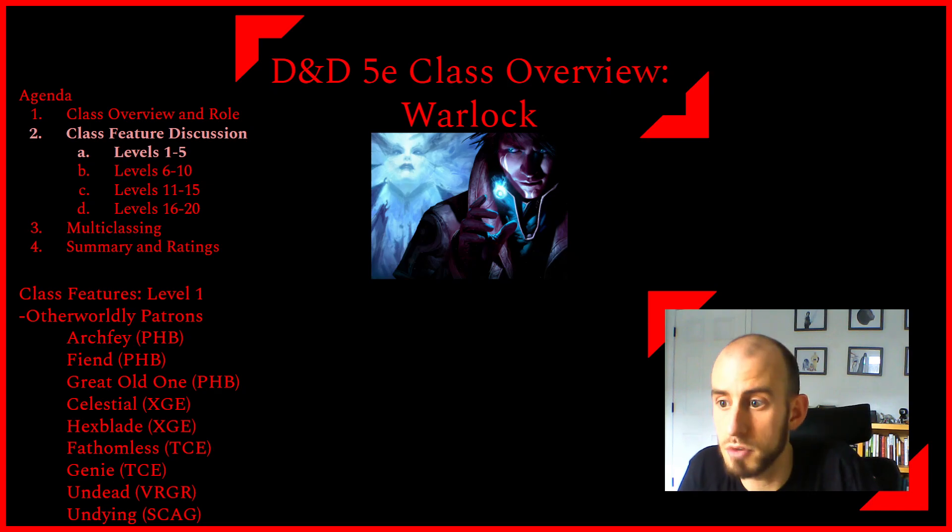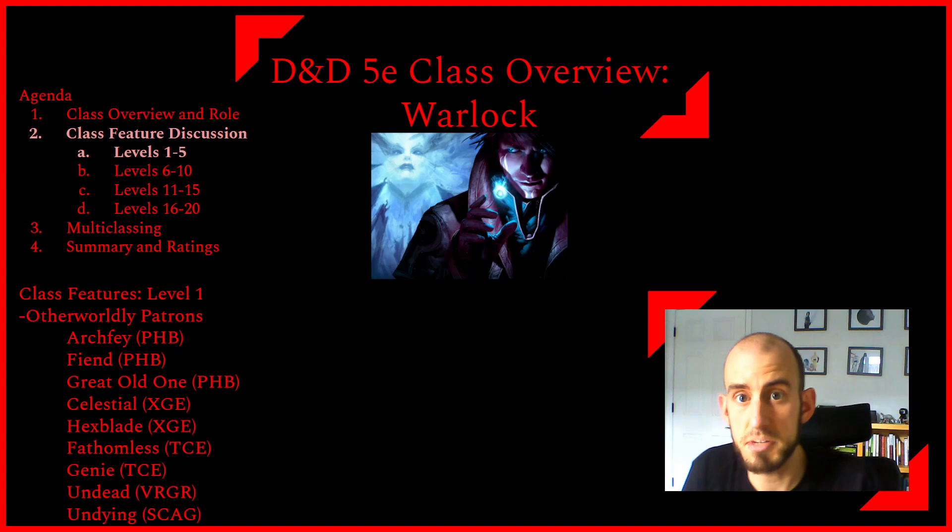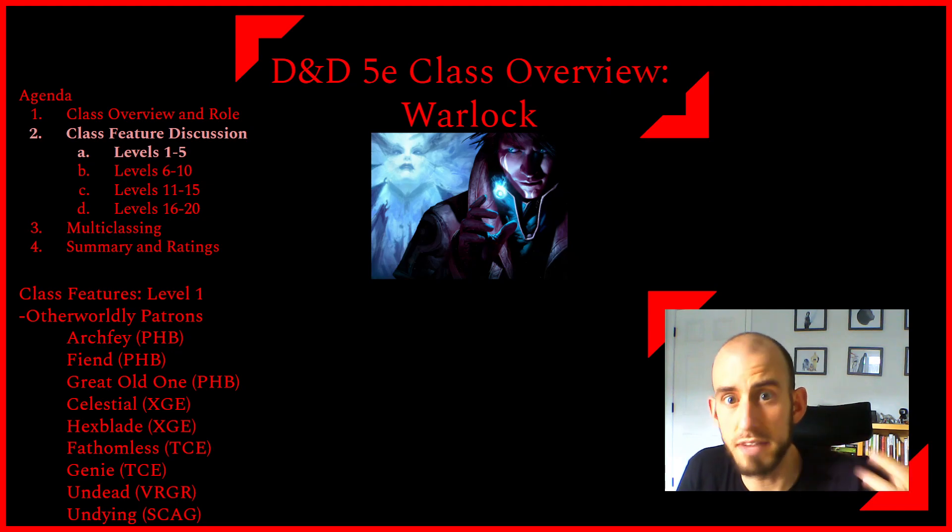From the Player's Handbook we have the Archfey — you are bound to an entity out of the Feywild. You have the Fiend — a pact with a devil or demon. Then we have the Great Old One — your pact is with some kind of eldritch entity. From Xanathar's we have the Celestial, where you have a bond with some upper planes or good-aligned being — perhaps a unicorn — and this one is more healing aligned. We also have the Hexblade, where you are bonded with an entity that presents itself to you in the form of a weapon.